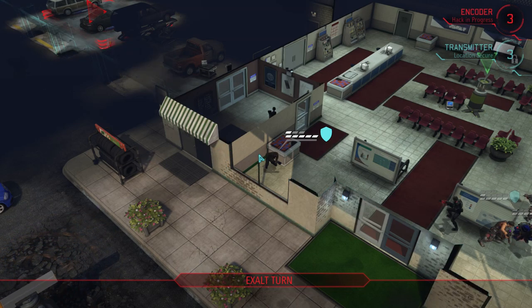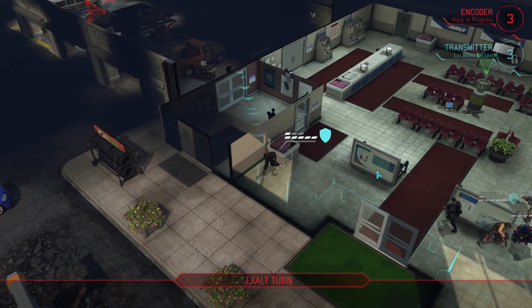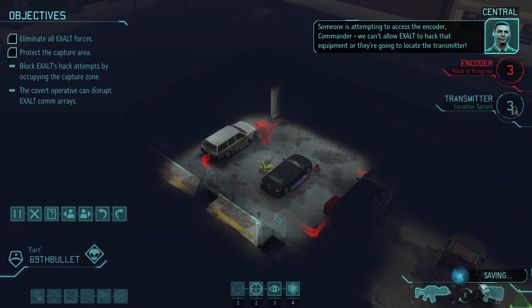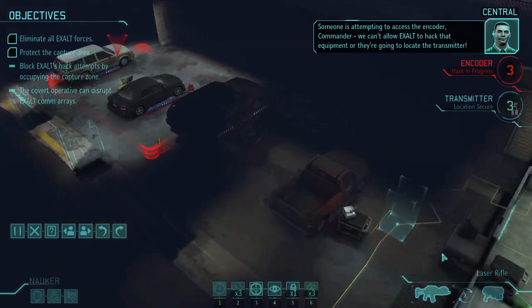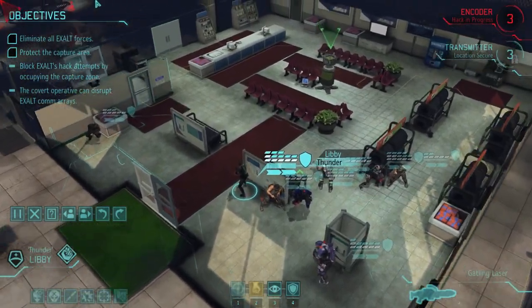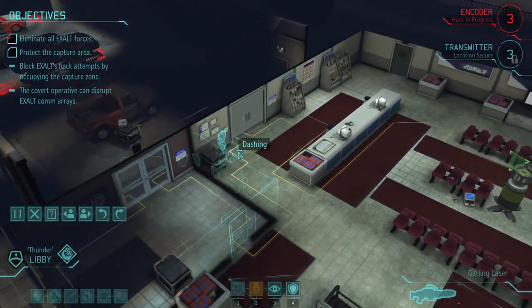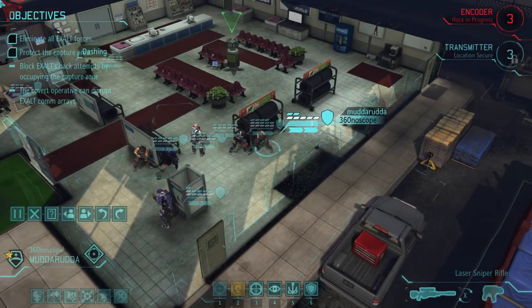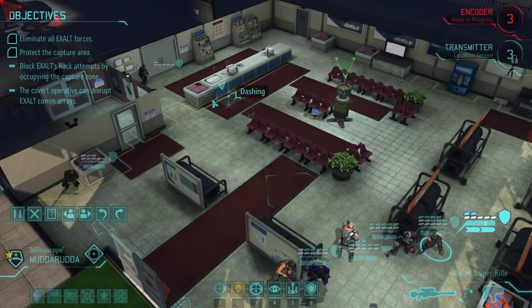So I position myself just perfectly so that they will not be able to see me. Great, they're already in the point — I started literally on the opposite side of the map. Someone is attempting to access the encoder, Commander. We can't allow Exalt to hack that equipment or they're going to locate the transmitter. Like, I'm sprinting and I still don't have time to make it all the way up there. It's kind of dumb.